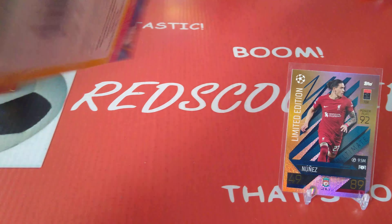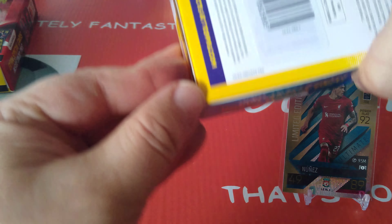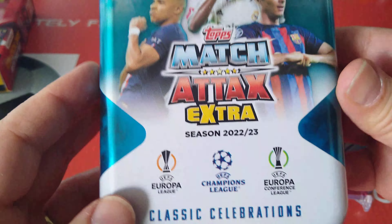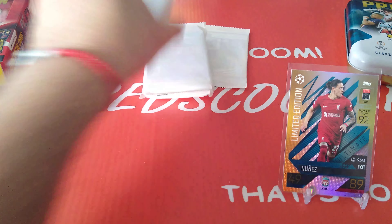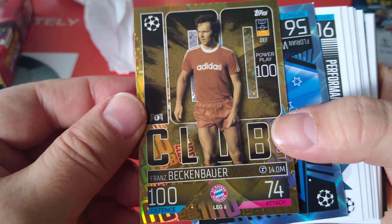I'm going to put them here to display. We're going to open the tins and see what's going to be inside them. I like to open them from down the bottom - it's better that way. The tin features Lewandowski, Vinny, Son and Mbappe on the lid. Three packs. Let's open the first one. Let's put Nunez in the back. And right off the bat, we got Beckenbauer.